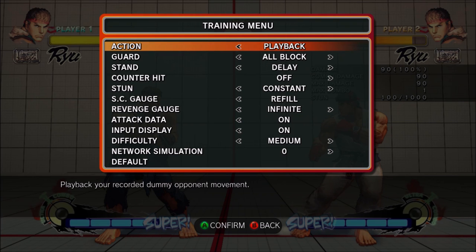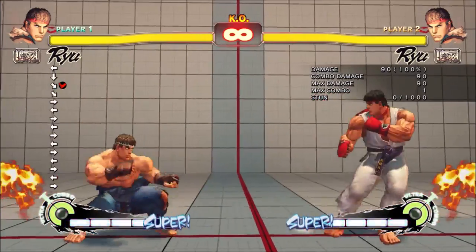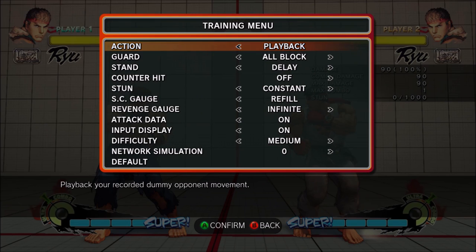What's up guys, it's Tally. I wanted to cover a quick tutorial on whiff punishing — specifically how to set up whiff punish situations. Normally if you're looking for tutorials or YouTube videos on how to whiff punish, there's not very much out there. What you usually find is advice to go into training mode, record the dummy pressing some buttons, wiggle around, and try to reaction whiff punish. I didn't find that effective at all.